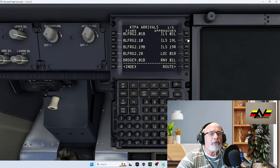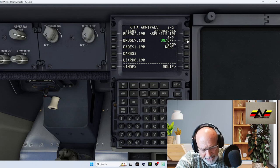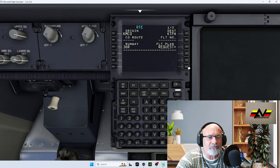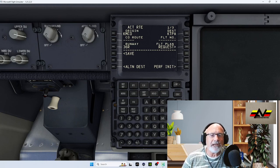Now for arrivals, we're looking at 19 Left and we selected DATES1 — there it is. Select DATES1 for 19 Left, then execute that. We've now programmed our departure from Orlando and our arrival into Tampa.